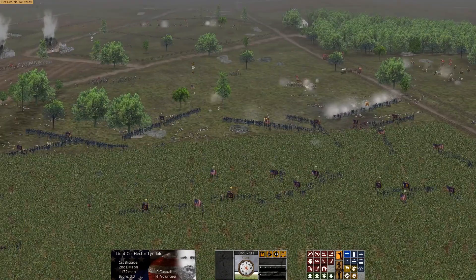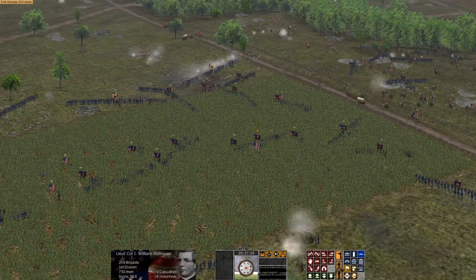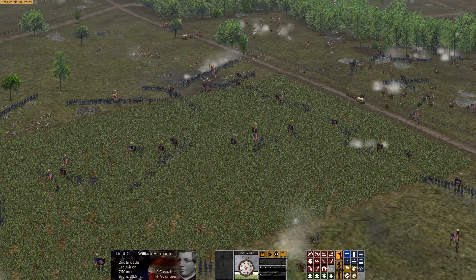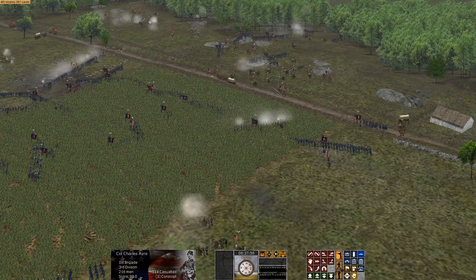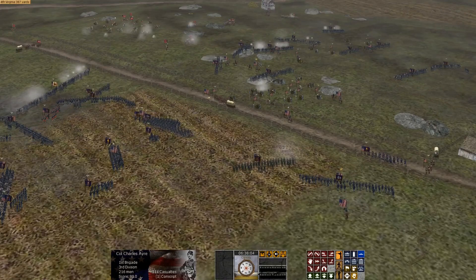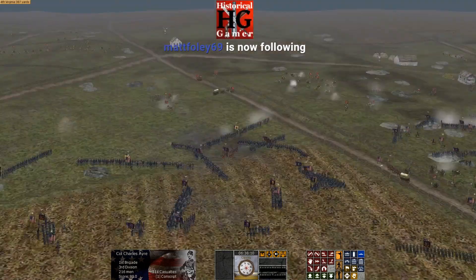Tyndale, you're just going to go right through the rebel line with your 1,100 troops. Hoffman, push forward in here. As these troops advance out of the cornfield, we're opening up a gap with the troops on the right under Meade. We need to get in there and close that gap and perhaps flank this enemy artillery. Colonel Eyre's brigade has already suffered tremendously — they've only got 200 men left, having suffered two-thirds casualties. Poor devils.